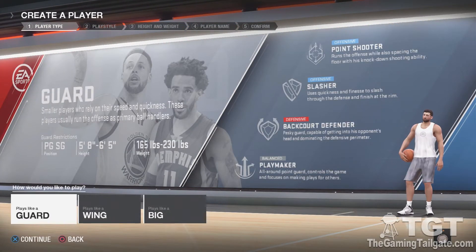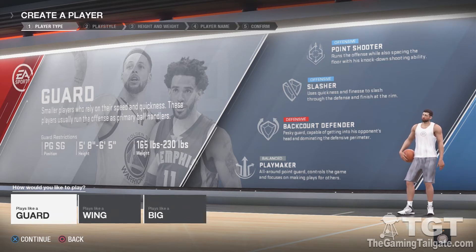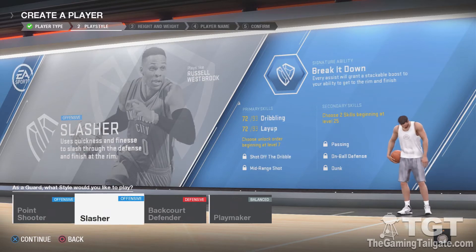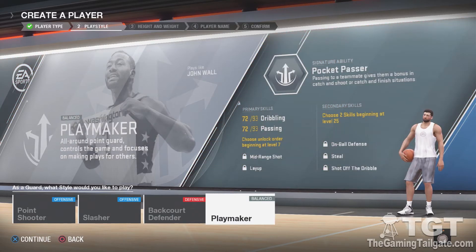I know what I want to be, but I'm going to go through all these real quick in case you didn't play the demo, or maybe you played the demo and realized some of these are new options. First, for a guard, we have the Point Shooter, Slasher, Backcourt Defender, and Playmaker. Point Shooter — Steph Curry, really not a lot of explanation needed. Slasher — in the mold of Westbrook. Backcourt Defender — playing like Mike Conley. And Playmaker — like John Wall, with outstanding ratings in the game here at launch.